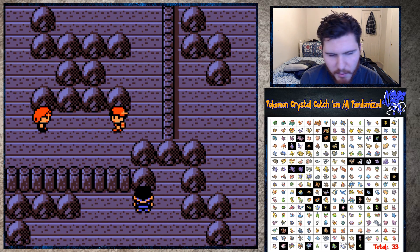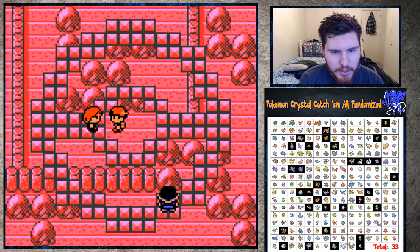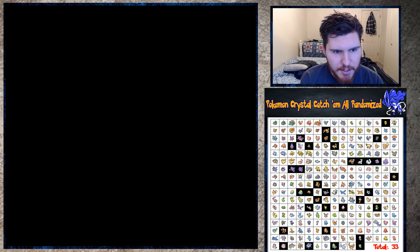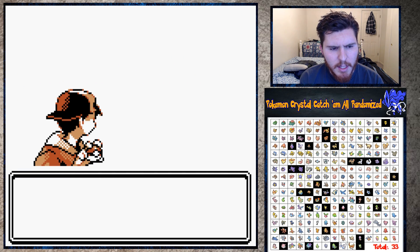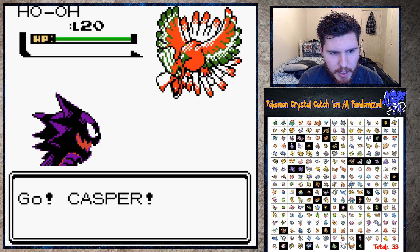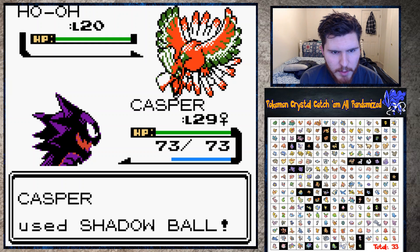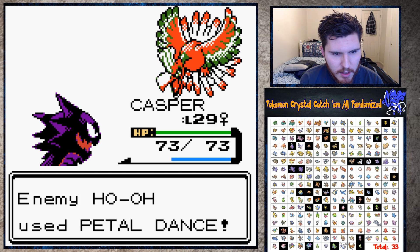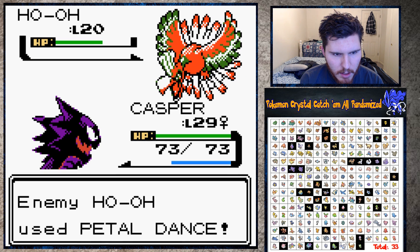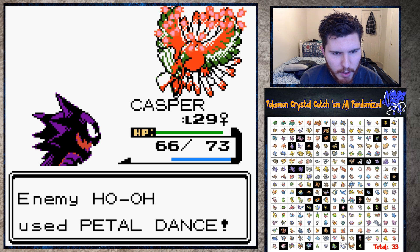But I want to keep training my Haunter because eventually the fights are going to get very hard - I'm going to have to battle the Elite Four with just a Haunter, or I'll catch the legendaries and they'll help me. All right, it should be good - I should be able to kill this Ho-Oh unless it uses Flamethrower like four times. All right Casper, give me a critical! It shouldn't hurt that much. Yeah, okay - that's actually really good. Perfect fight.